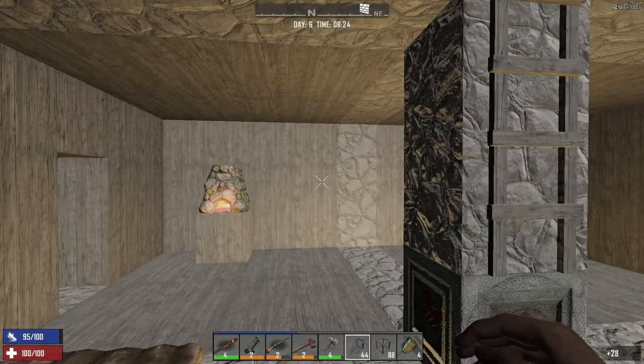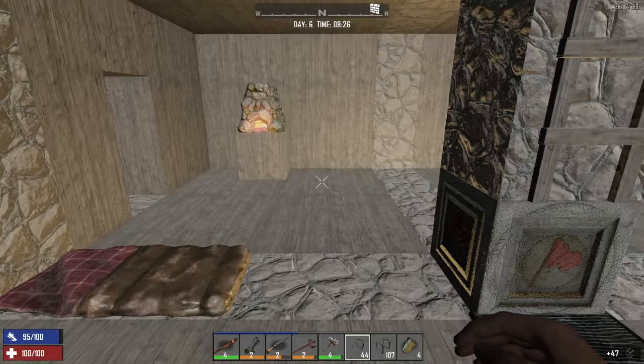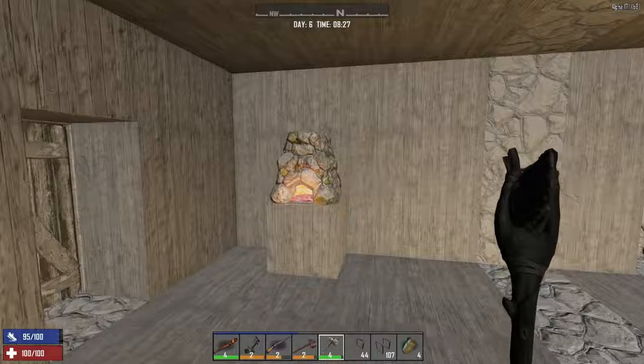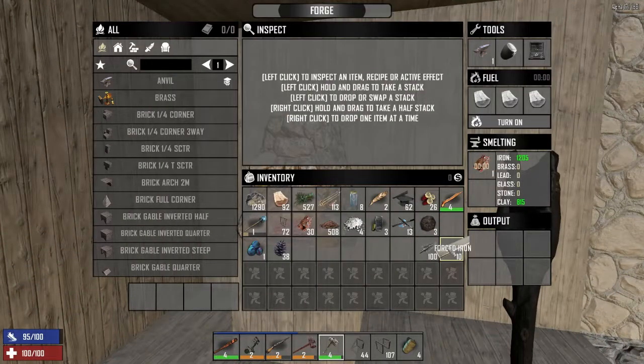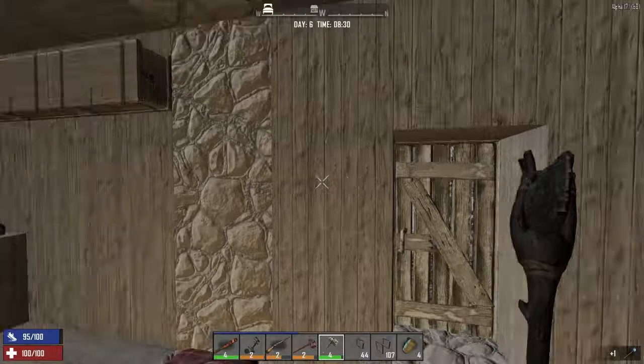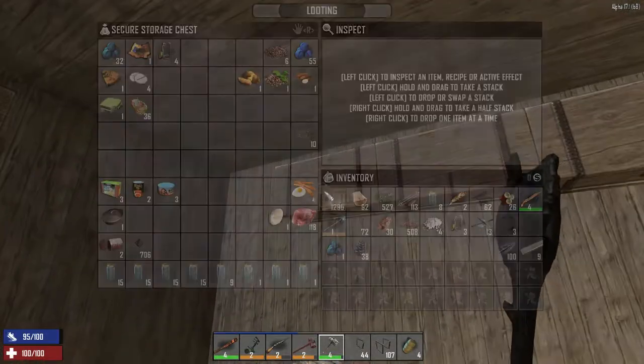Hello and welcome back to Still Little Debbie. This is episode six of my Alpha 17 season seven Let's Play. We had a good run last time - got our forge going. I took all the stuff out of it. I jacked my iron shovel up last night doing some digging. I want to repair it, not scrap it - I would cry if I did that.